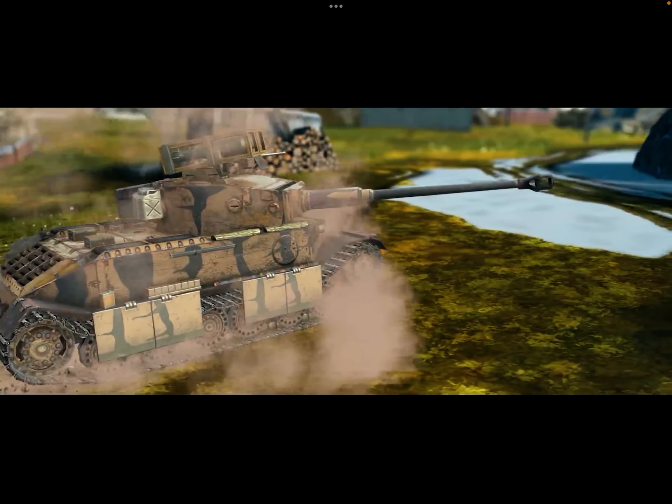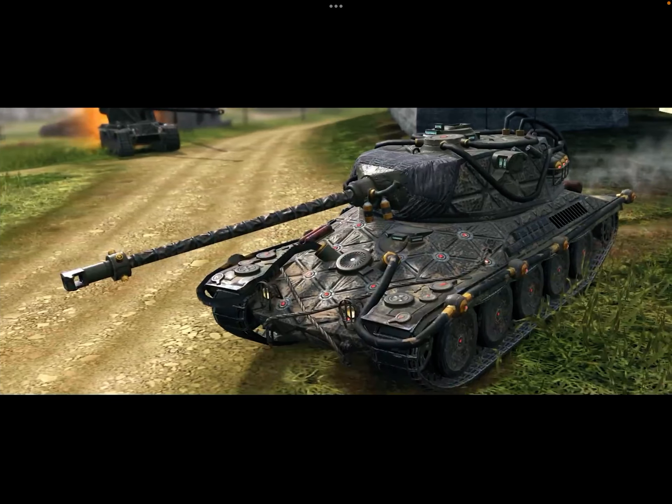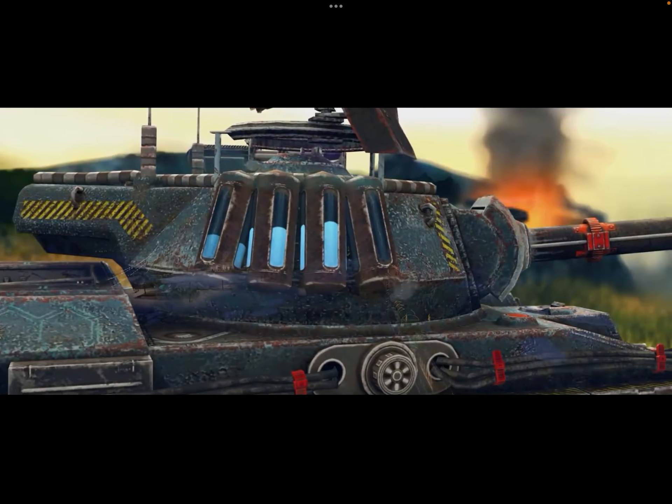We then have the Tiger P, which also has another pretty awesome camo. I like this one a lot as well — it's got like a rocket launcher on top which is pretty solid. Then we have one for another tank I'm not quite sure of, but this camo is decent. Then we have a pretty awesome one for the T28 Defender with these things on the side that fill up when you shoot or reload — cool animation on them and a pretty solid camo.